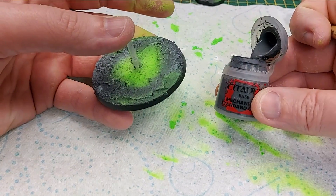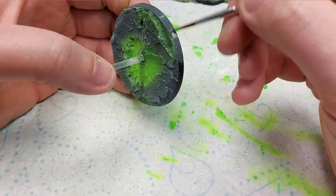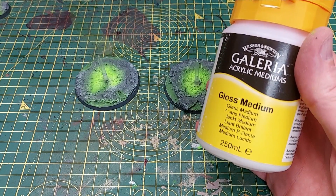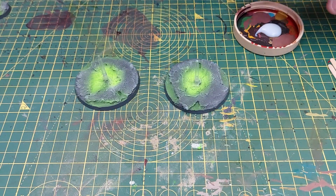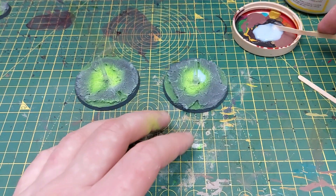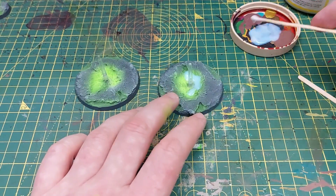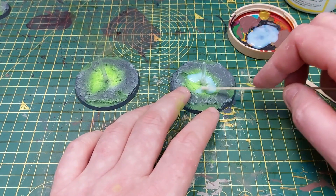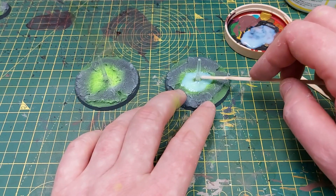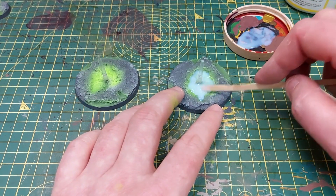The bases are almost ready - we're going to paint the rims using mechanicus standard gray, which felt like a pretty good match to the astra granite. Next, to make them really look like bodies of water or toxic pools, we're going to use some gloss medium. I'm just putting a thin layer on top of where the fluorescent green is - I want it to be goop rather than a full water pour, so I'm using a spatula to apply it and just pull the edges up slightly to where the pool ends.